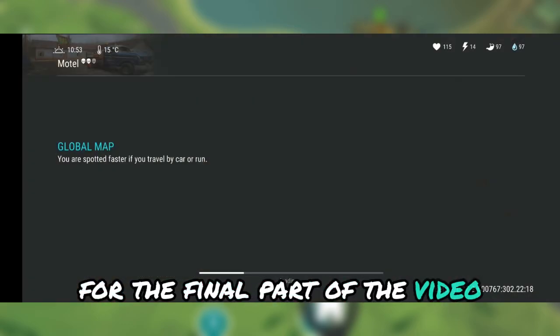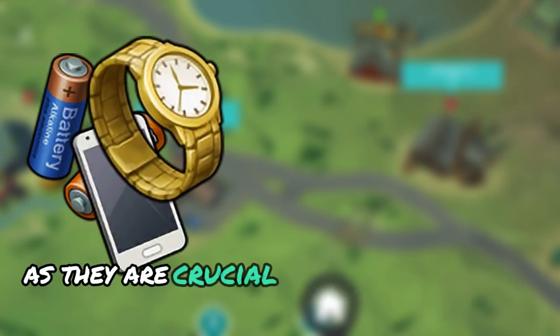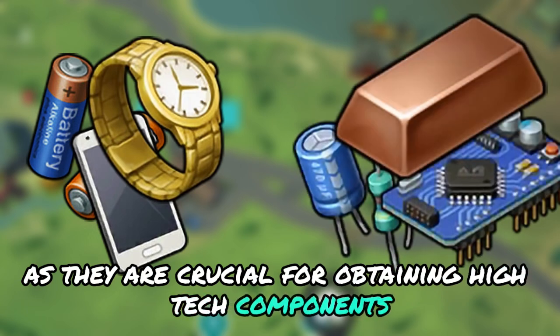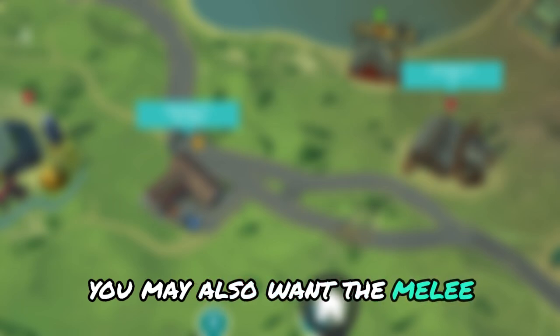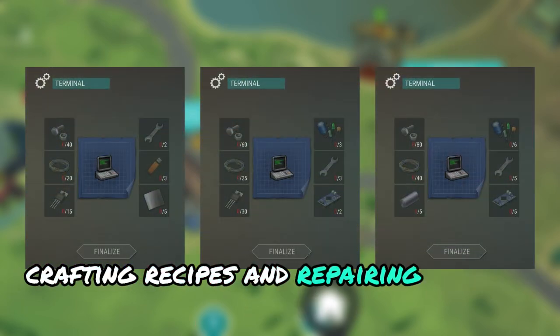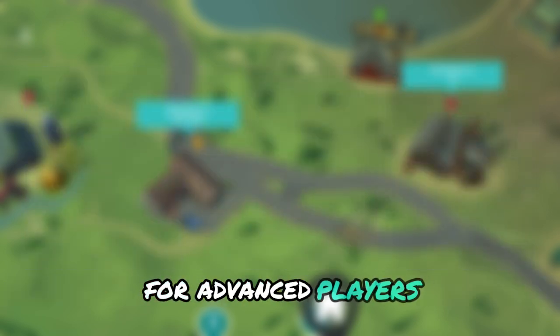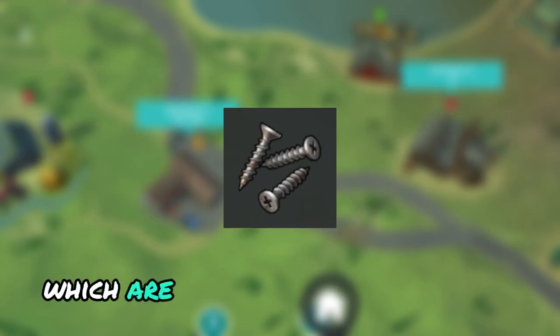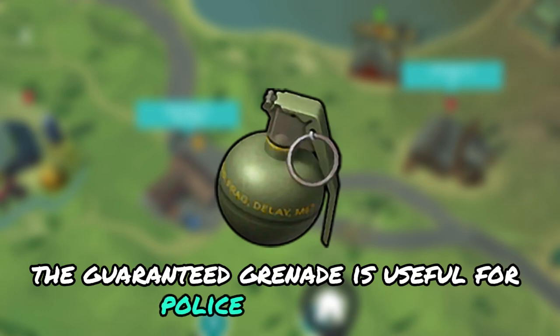For the final part of the video, let's talk about why you'd want to clear the motel. As a beginner, you'll want to clear it regularly to get items like batteries, mobile phones, and expensive watches, as they are crucial for obtaining high-tech components, electronic circuits, and copper bars when recycled. You may also want the melee weapons to clear other areas, and the spare resources are required for many crafting recipes and repairing various terminals, such as the ones in the police department. For advanced players, you'll need to clear the motel to get screws, which are essential for settlements. Additionally, the guaranteed grenade is useful for police department waves.